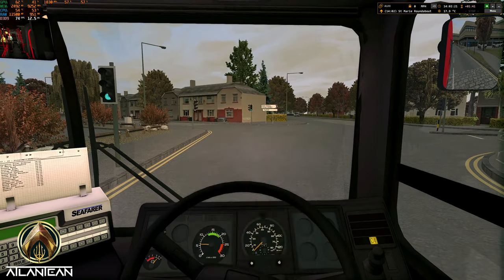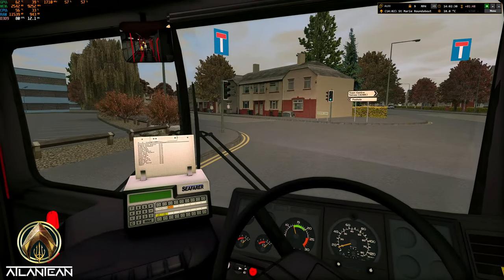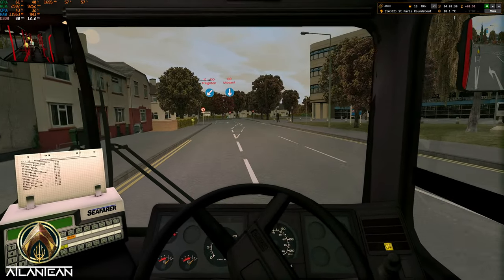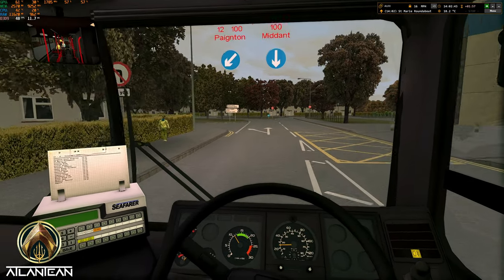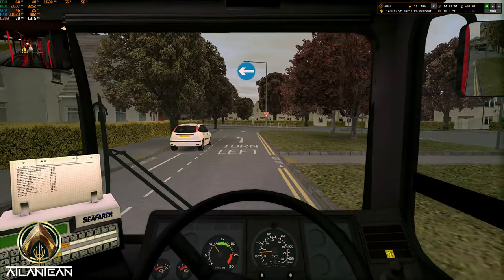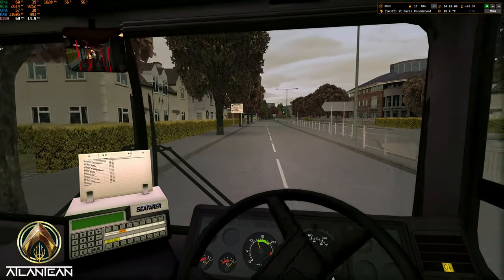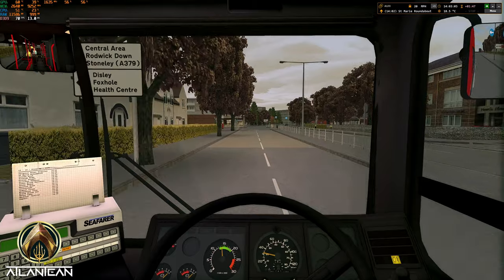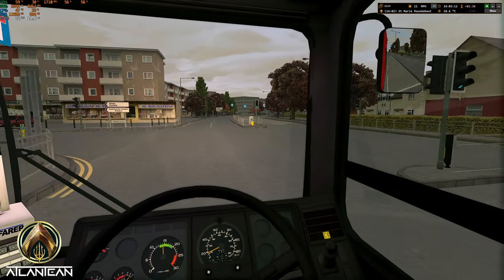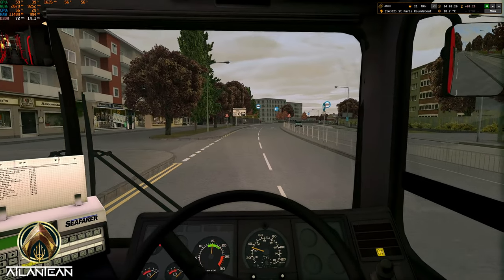We better put our markers on so we know where we're going. Running the game at ultra high settings - highest it can go. My PC specs: it's an i9-12900K, got a 3080 Ti graphics card, running at 2K resolution, 32 gigabytes of DDR5 RAM running at 5200 speed, and the game is running on the latest M.2 drives that run at 7 gigabytes a second.